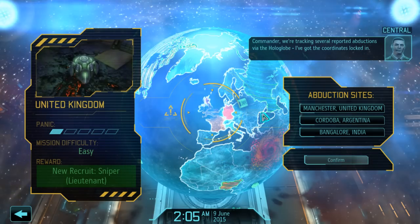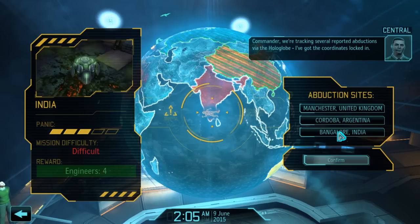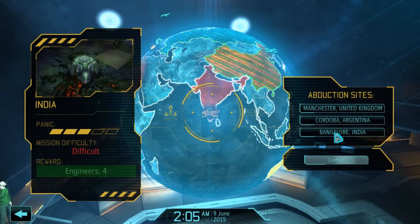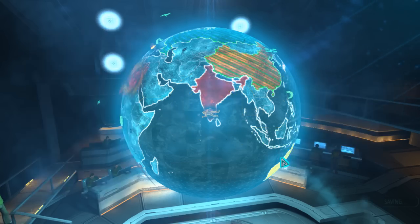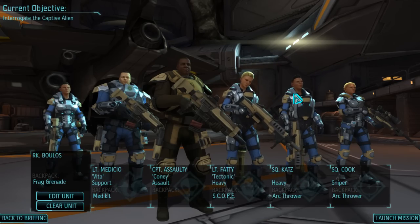You have abduction sites — we're tracking several reported abductions via the holocode. I've got the coordinates locked in. This is perfect — we need to do stuff in China pretty desperately, and this is going to give me four more engineers, which is probably the best thing I could get right now. So we're definitely going to India. It's going to be a tough mission, but I think we can handle it.